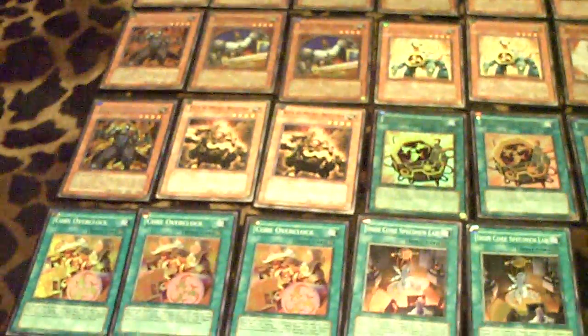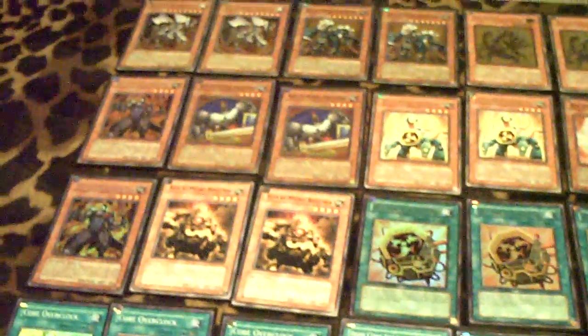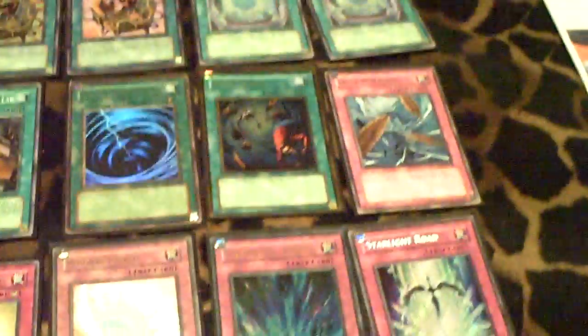The only thing in the extra deck you would really need is a Stardust Dragon, and then other random monsters just in case they happen to creature swap you a Tuner. But we're not running any Tuners, so there's really no need for much of an extra deck except for the random Stardust to go with the Starlight Road.